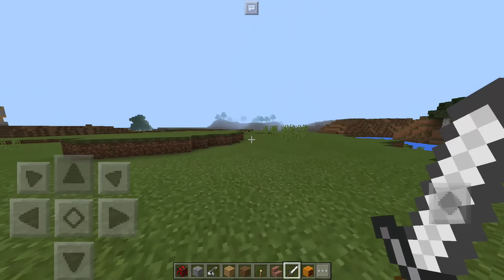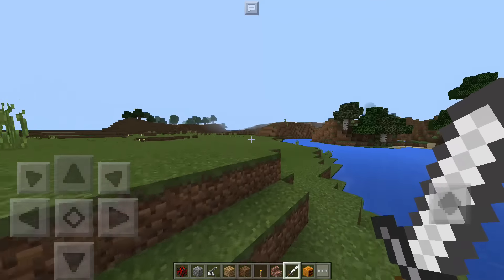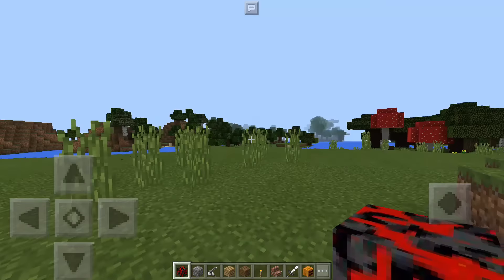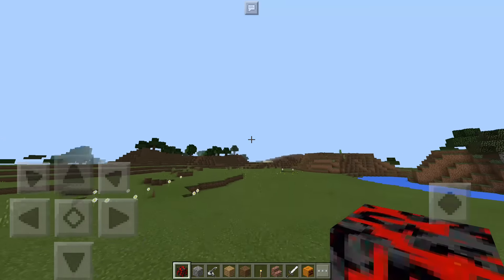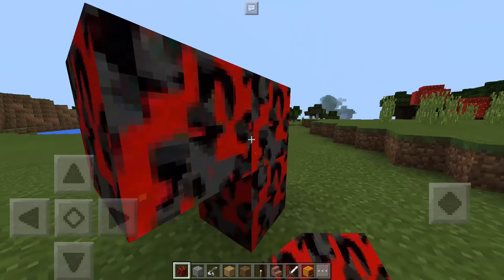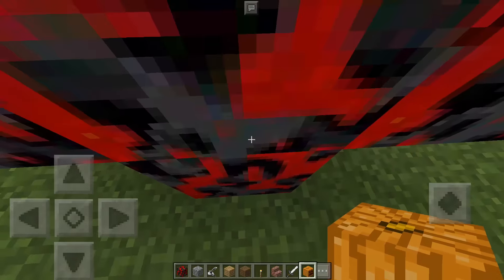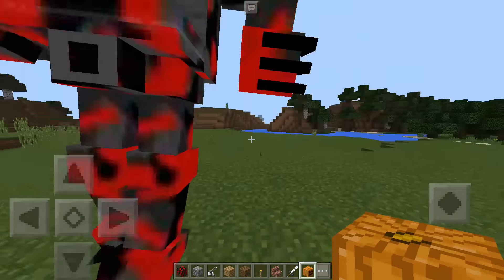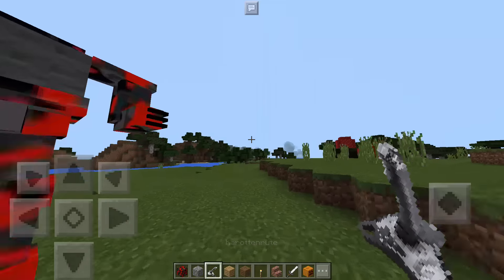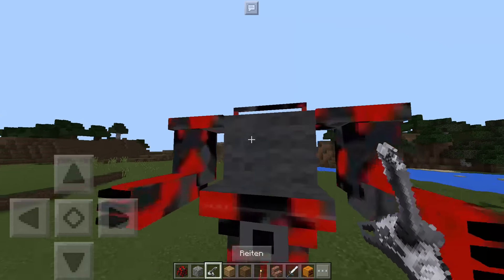So for this add-on, we're actually just replacing the iron golem with a mech suit. To spawn the mech suit, you need an iron block — it just got a new texture — and you also need a pumpkin to place on top of it. You also get a new item that looks like a joystick, which is actually really funny.